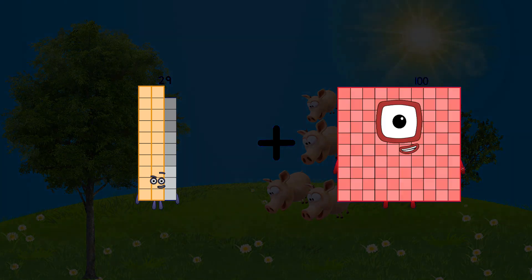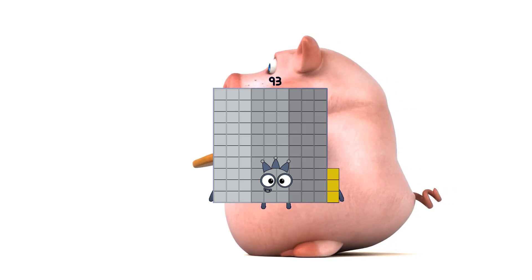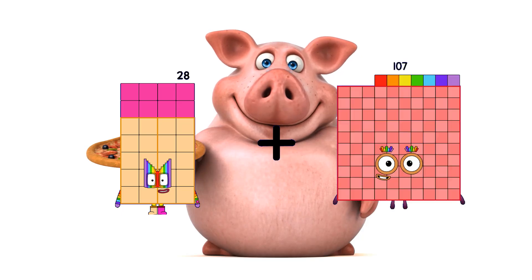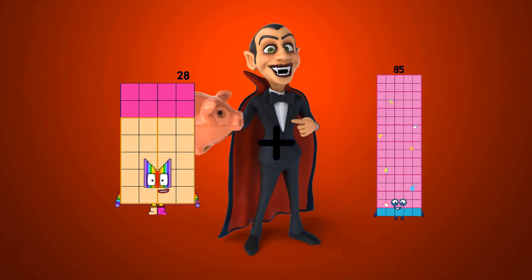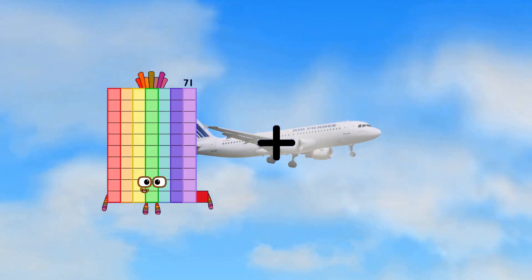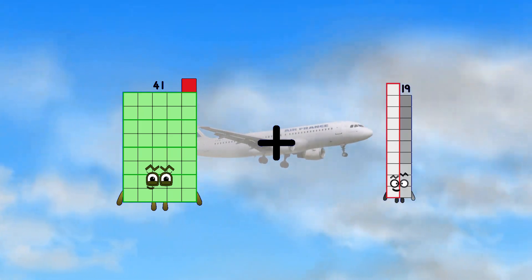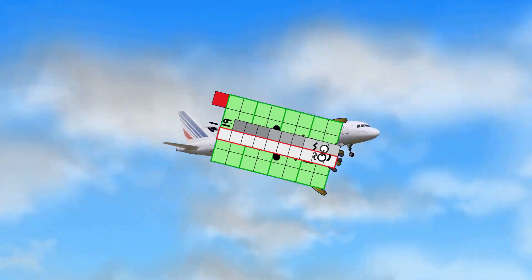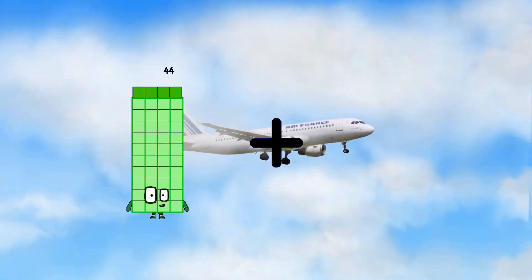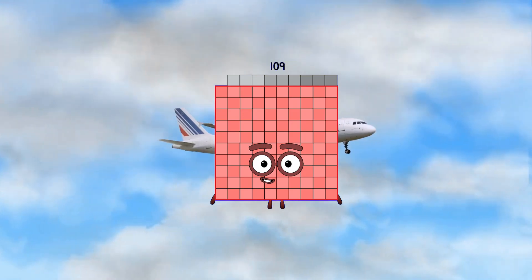29 minus 64 equals 93 — loss. 28 minus 85 equals 113 — loss. 41 plus 19 equals 60. 44 plus 65 equals 109.